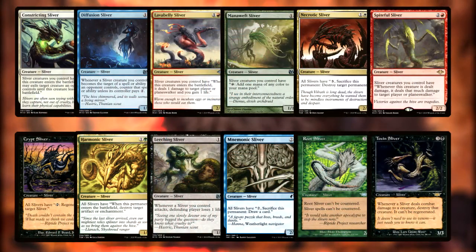Our third batch of Slivers are ones that actually give full worded abilities to themselves and other Slivers. These include Constricting Sliver, Crypt Sliver, Diffusion Sliver, Harmonic Sliver, Lava Belly Sliver, Leeching Sliver, Mana Weft Sliver, Mnemonic Sliver, Necrotic Sliver, Root Sliver, Spiteful Sliver, and Toxin Sliver.